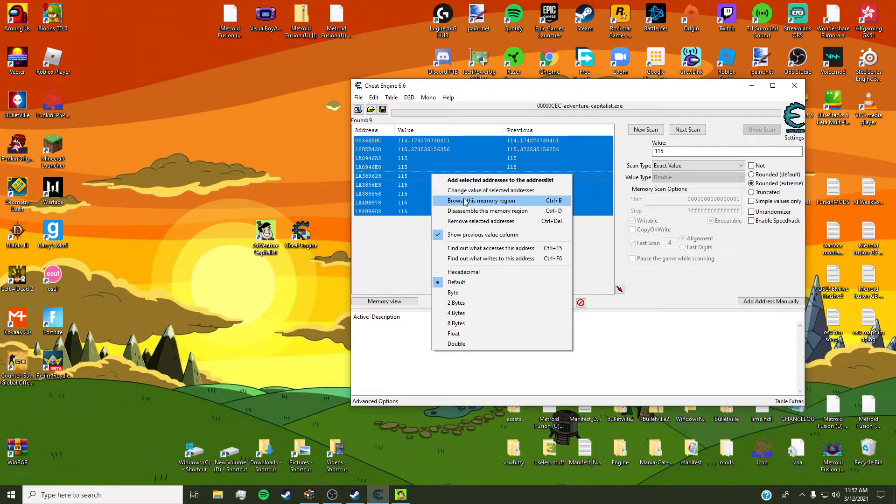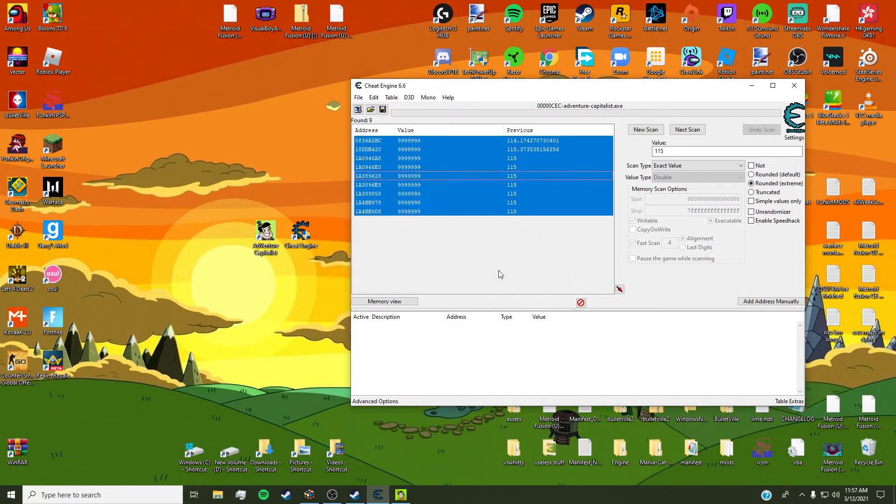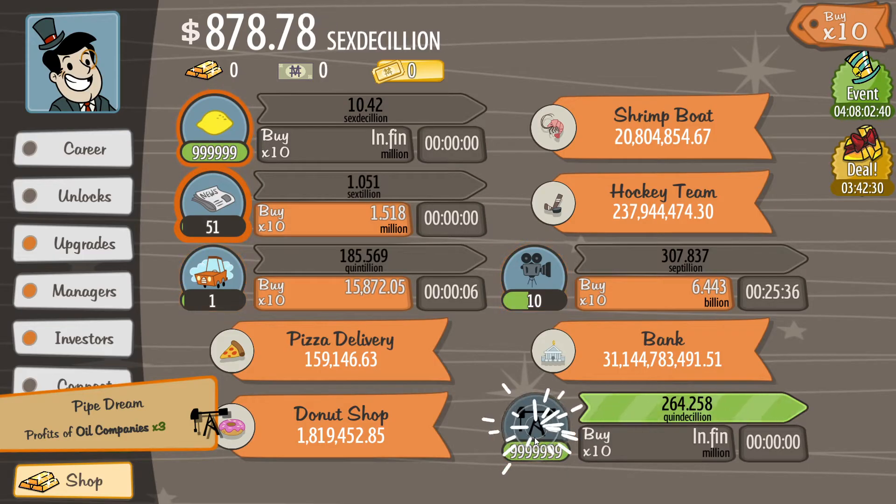Not really that many results here, but yeah, then go here and set it to 999999 or whatever you want to do. After that, go back to the game, buy something else, and there — money. Look at that, all that money for free.